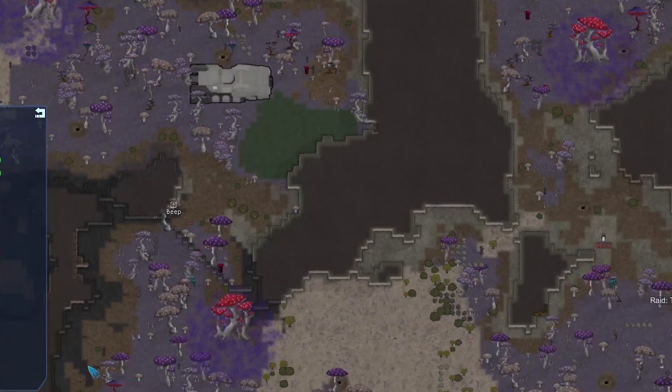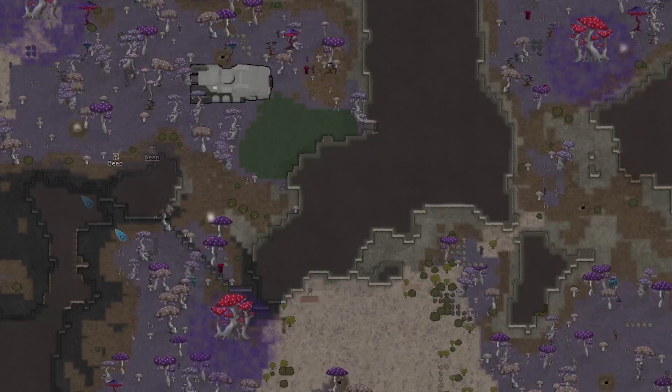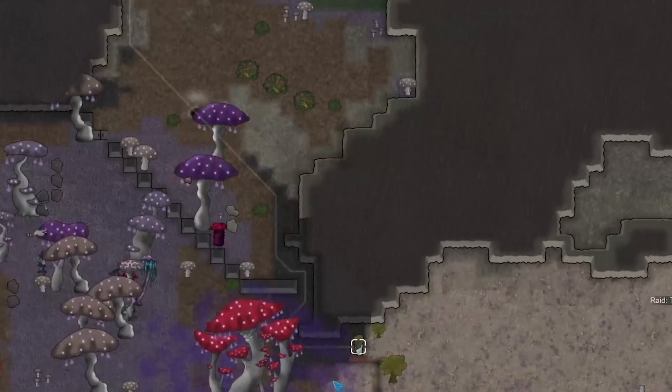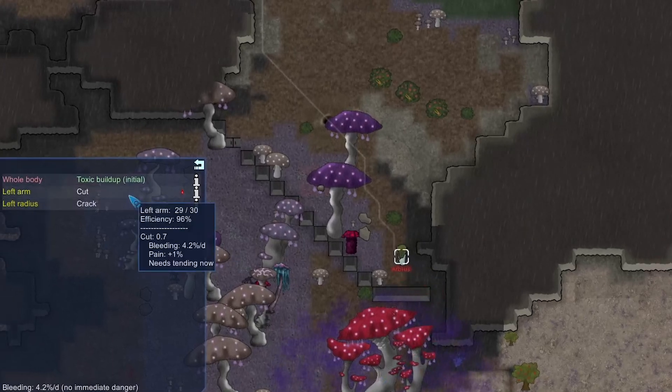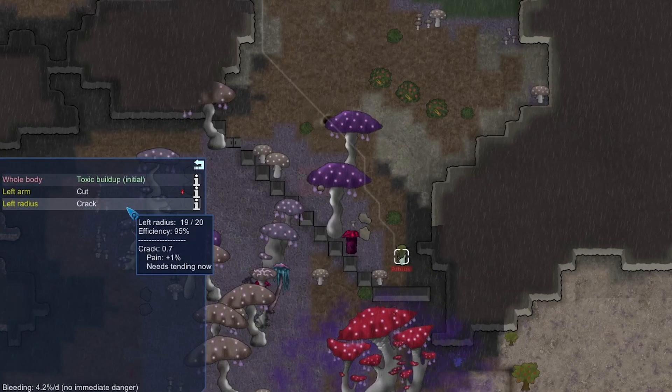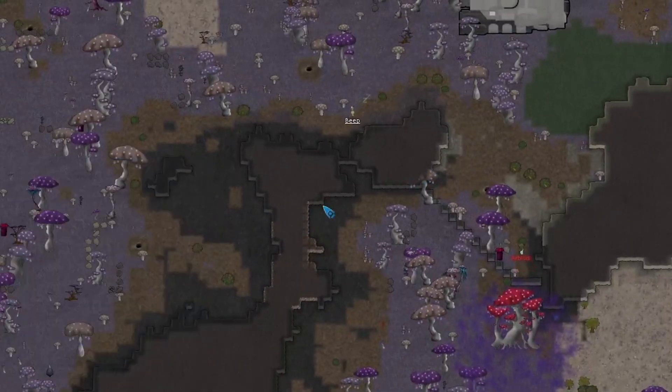It's just time to wait for this raider to attack us. We're going to have Beep pick up the berries and run to the west a little bit. Here comes the raider — he's about to take a little toxic damage. He only got cut once and got a crack on his left radius, with about five percent toxic buildup. Not super broken or anything.